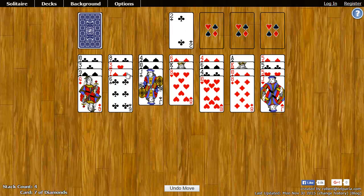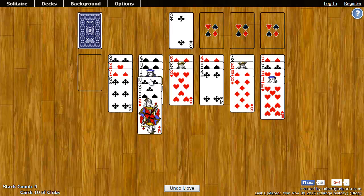These spots down here are known as the tableau. On the tableau, you can put any card on any other card so long as it's the same suit but one rank lower. So on the jack of hearts I can put the ten of hearts. On the jack of clubs I can put the ten of clubs. I can grab the ten of clubs here and put the whole stack right there.